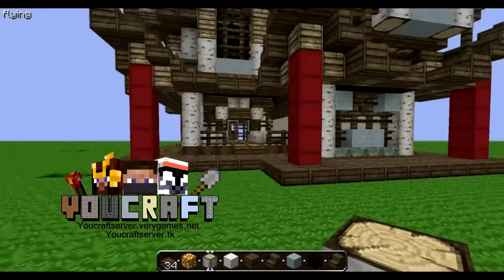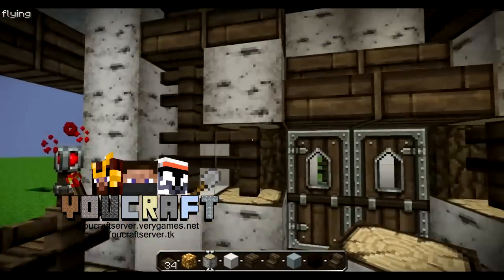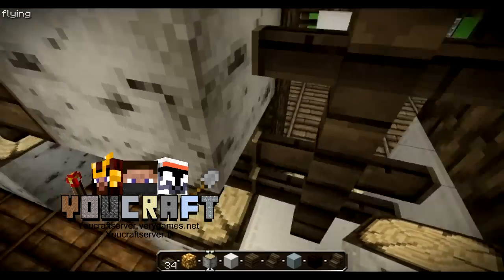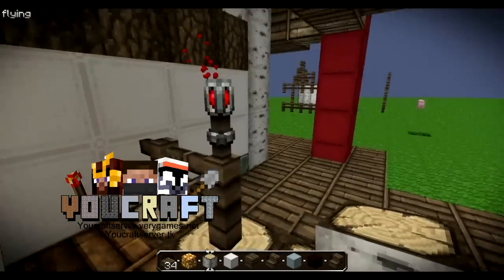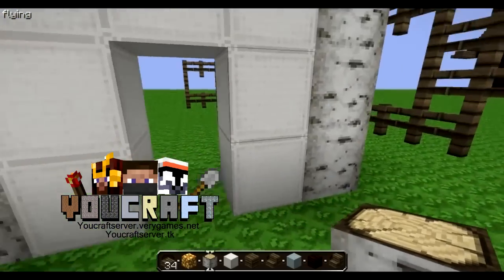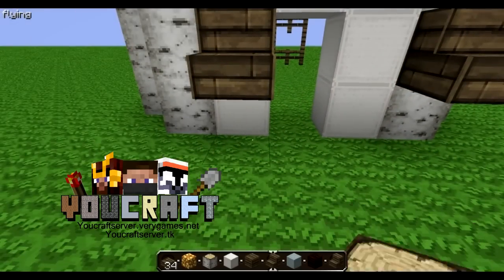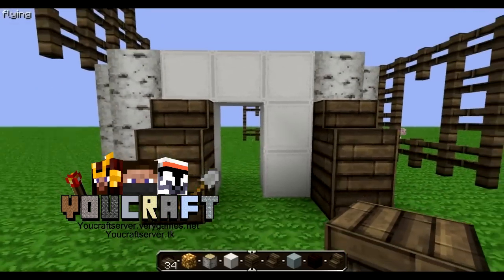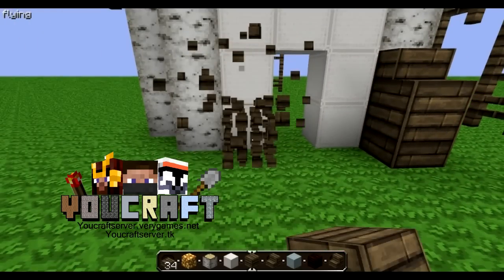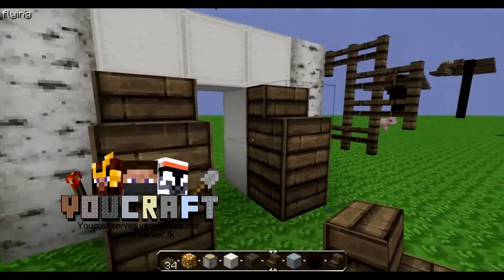Another thing about the entrance: you don't want to make it flat. You want to do something with it — have things sticking out and details added — which makes it way more interesting to look at.